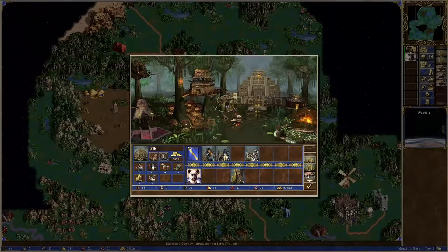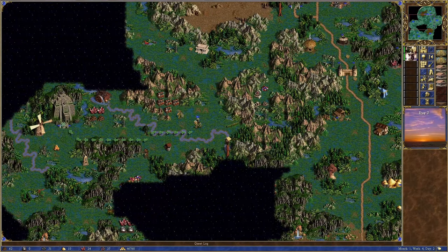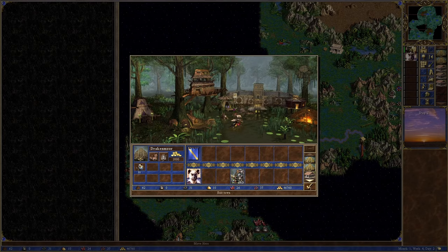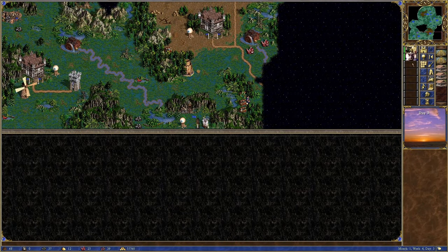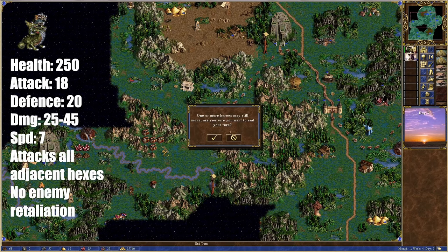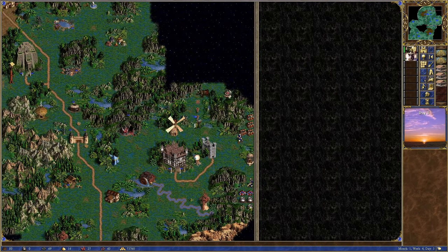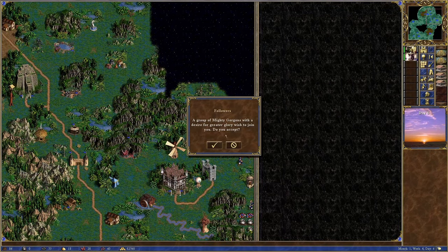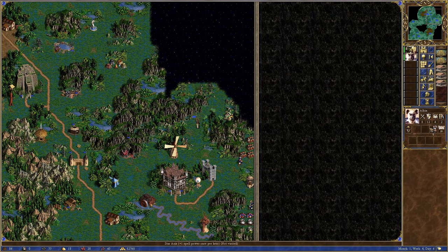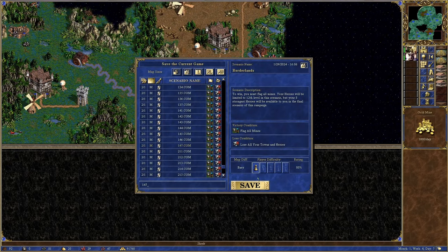After taking care of Red and flagging all but the final gold mine, I build up the mage guilds to level 2, level Alkin to 12 and collect every stat up except the mighty gorgon one. My side hero Marist has no real use for me, but he will make himself useful again in the final scenario. Because of the mighty gorgons' death stare ability, this fight can actually be quite devastating. Upgrading to chaos hydras lets me outspeed — 7 vs 6 speed — and makes the fight much safer in every regard. However, the gorgons just end up wanting to join me. I decline the offer, collect the plus 1 power, and flag the final mine.